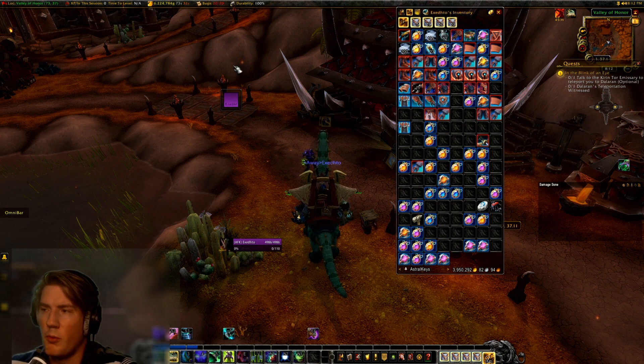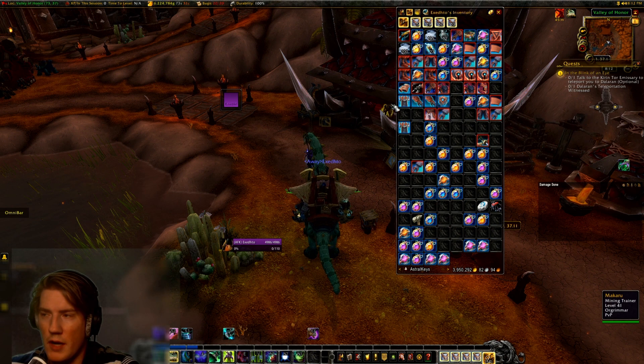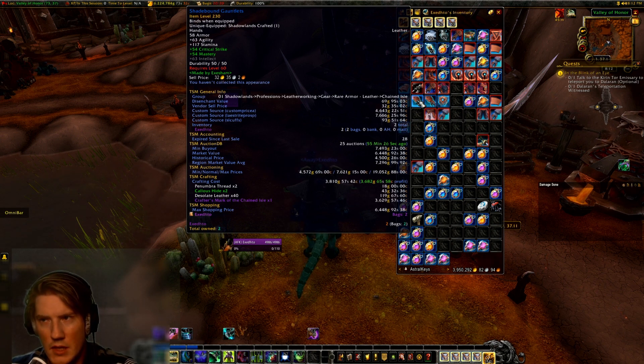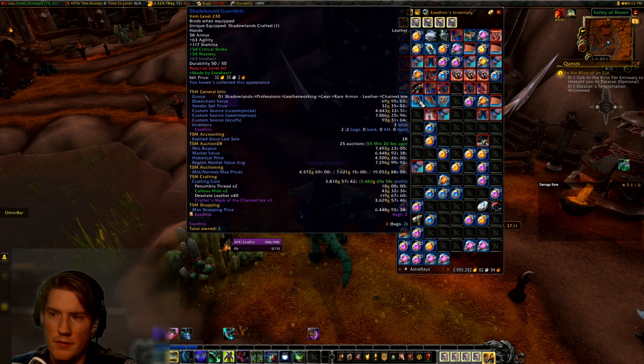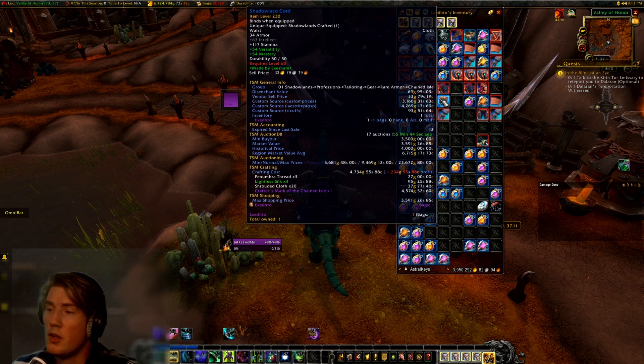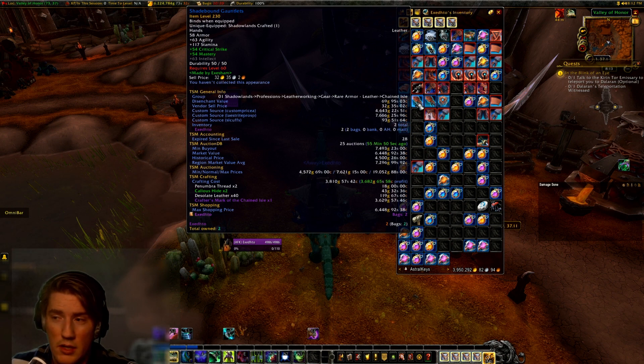The first thing I'm going to show you is the reason why you want to or need to use a different setup than just using the default crafting cost in TSM. Here I have a couple of item level 230 pieces crafted with the crafter's mark of the chain dial. On these leatherworking gloves the crafter's mark cost is 3600 gold, and on my tailoring belt it's using a crafter's mark cost of 4570 gold for a crafting cost of 4700 gold, whereas these only have a crafting cost of 3800 gold.